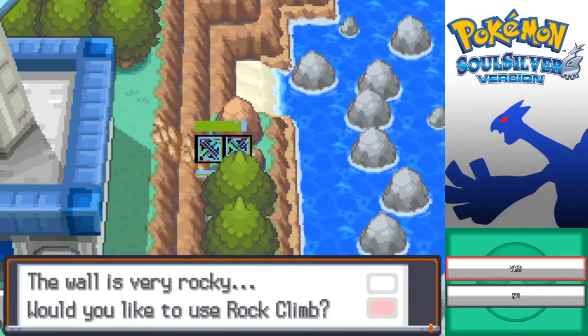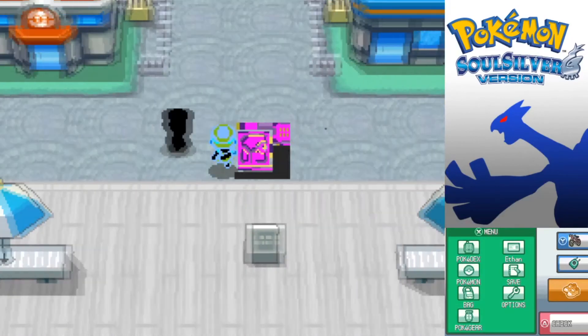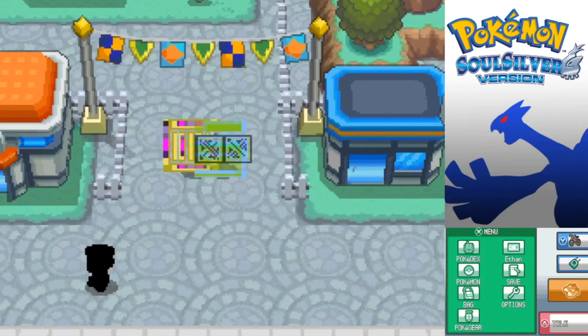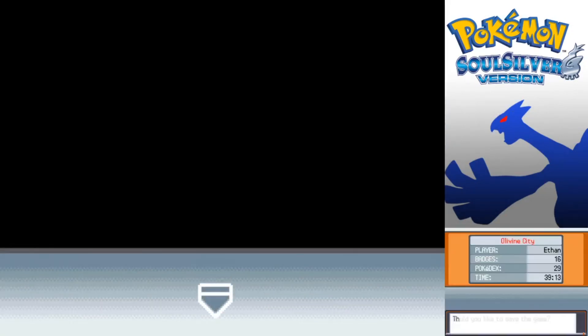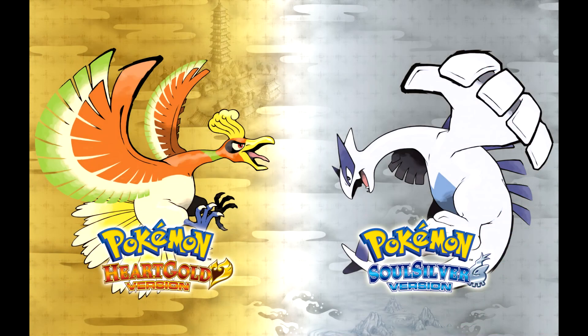That is every location that we can use Rock Climb in. This is the only ROM or emulator that does this glitch - I'm going to fix this before something else breaks, and that's also going to be the end of today's episode. Next time on Pokemon Soul Silver, we're going to be doing a little bit more legend hunting. Next episode is actually going to be the event episode - I've managed to figure out how to get cheat codes for those special mystery events, so we're going to be doing all of them. I'll see you guys next time.